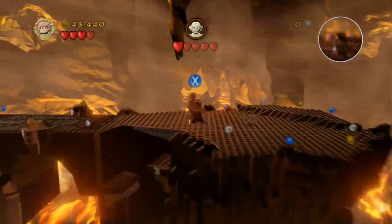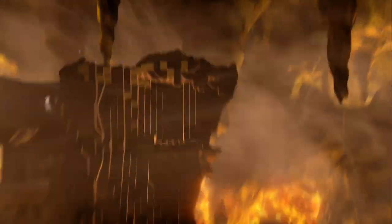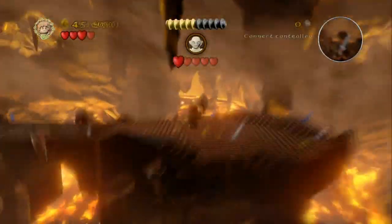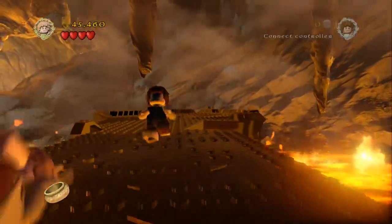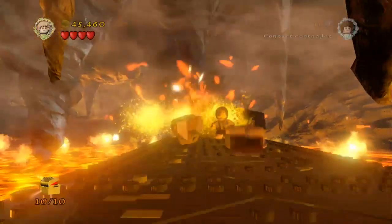All that's left for us to do is finish up the fight with Gollum. And when we get to the section where we start running, all we need to do is continually aim for the middle of the screen and just keep jumping. And as long as you keep jumping you'll grab the tenth minikit piece.